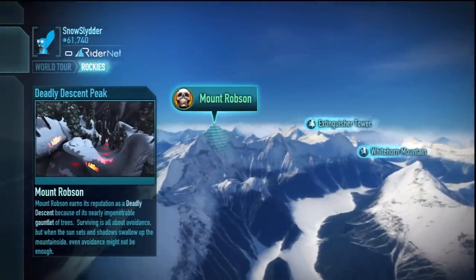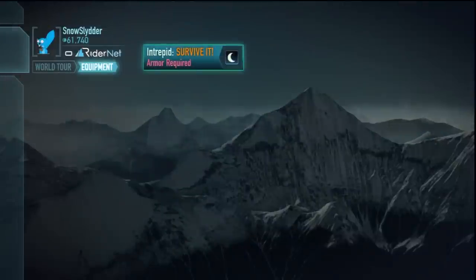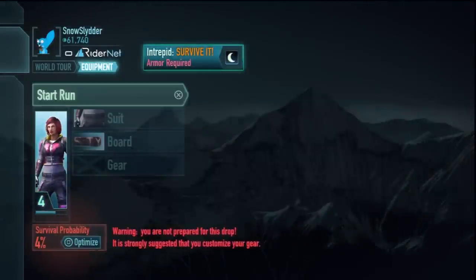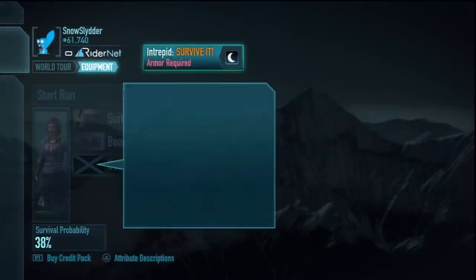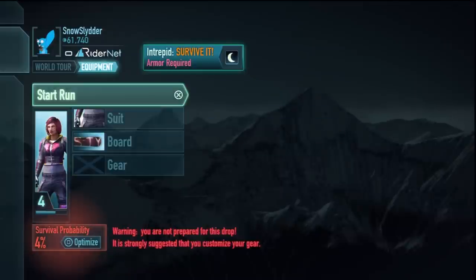The game is going to highly recommend that you use armor, and you're gonna say nay — we are about women named Zoe. I'm not high level or anything, I'm just pretty basic. Gonna go down here, unequip any armor if you had any there. Gonna start your run.